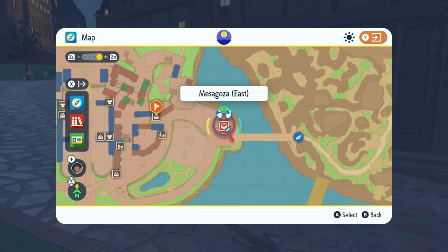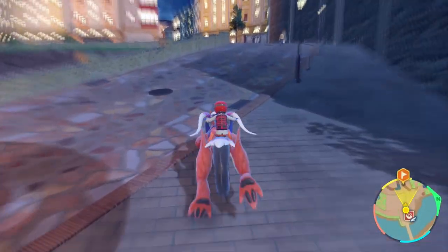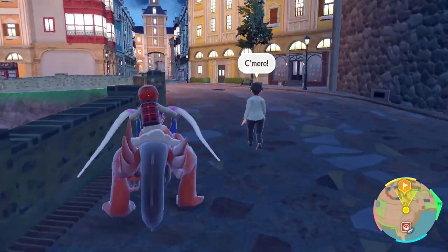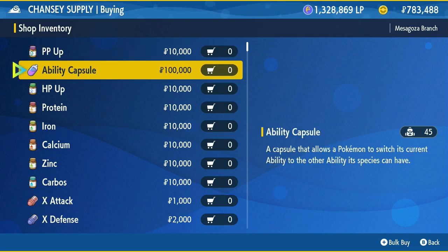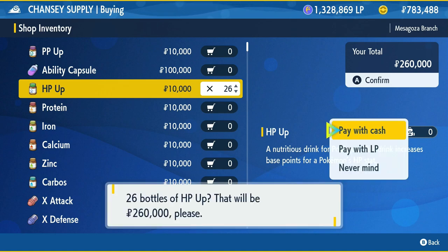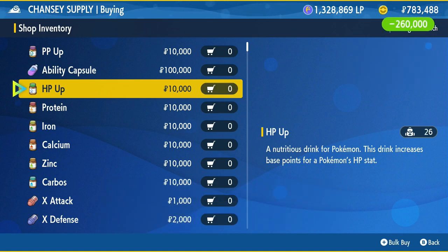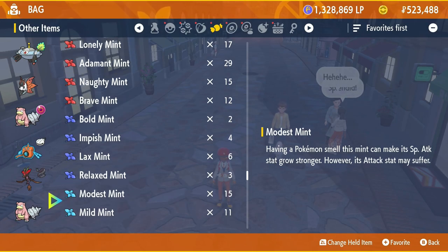Step number six: open up your map again. Mezzagosa East is where you need to go — put down the flag on the Chansey Supply Shop. You have two choices: you can either manually train your Slowbro in Special Attack and HP, or you can just buy Medicine. In my personal opinion, because we have limited time for this raid, I would advise you to buy 26 HP Up and 26 Calcium if you don't have it. For most of us we do have a lot of Calcium because we did a lot of Charizard raids — I have 256, so I don't need to buy that.